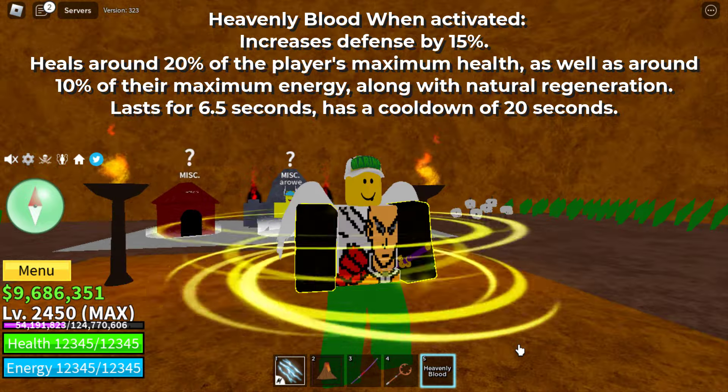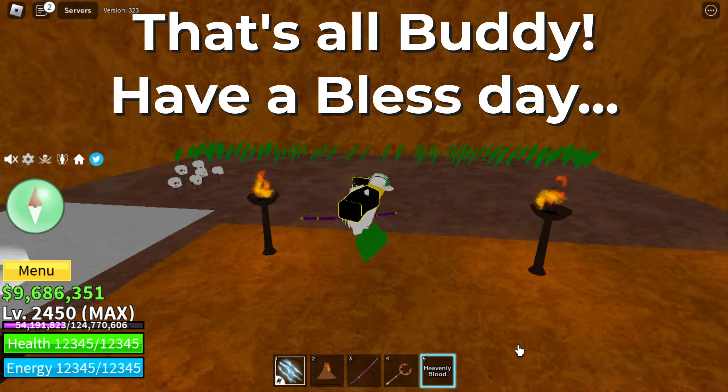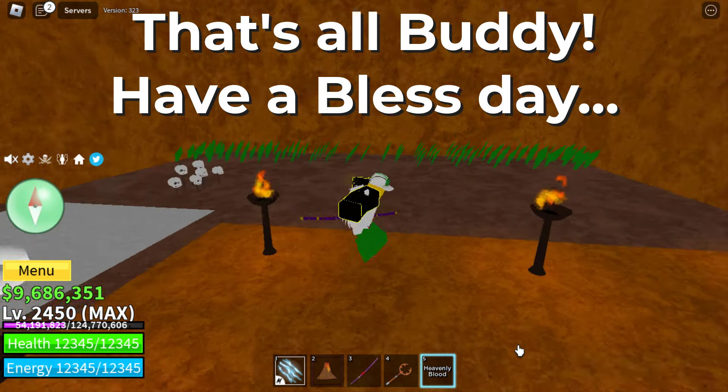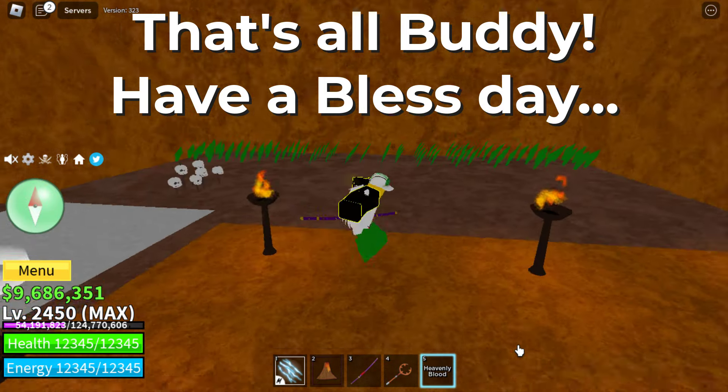Heavenly Blood: when activated, increases defense by 15%, heals around 20% of the player's maximum health, as well as around 10% of their maximum energy, along with natural regeneration. It lasts for 6.5 seconds and has a cooldown of 20 seconds.